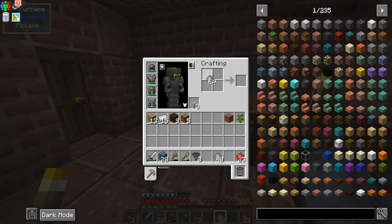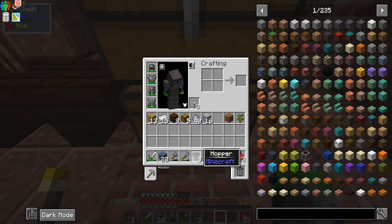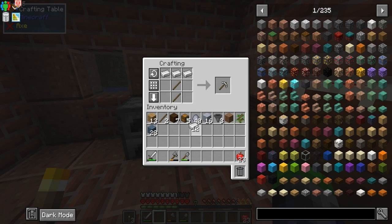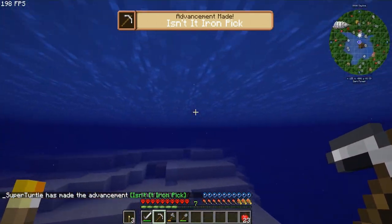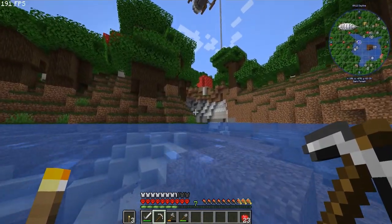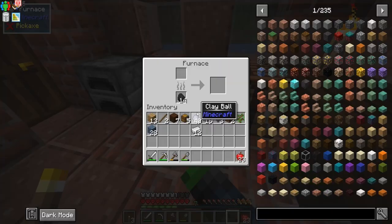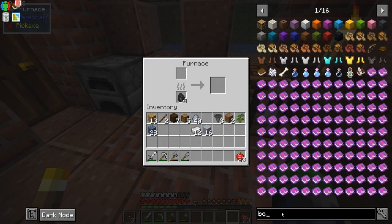We're going to turn these clay into bricks and then smelt those. We need some cobblestone — we don't have anything to do that with. Here's our pickaxe, and check it out — this is our base, it's in the middle of a lake. With more cobblestone collected, we can make one more furnace and place it for symmetry. For a botany pot, we need to do the math — we need a total of 15 hardened clay.